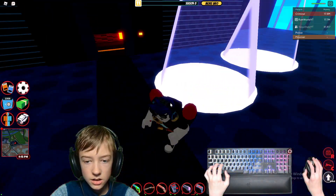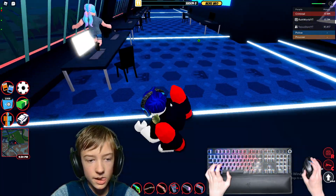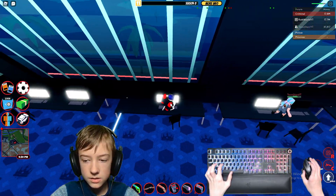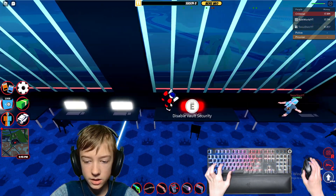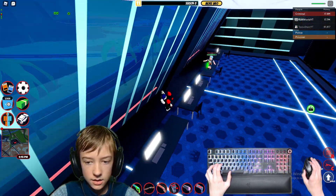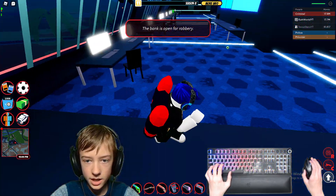Don't get hit by these lights right here. Once you get past all of them, just keep hacking all these computers until you find the one that says disable bank security. Yeah, this one right here — you're just holding on it. Then you come on over here and you gotta come back through, doing the whole thing backwards.